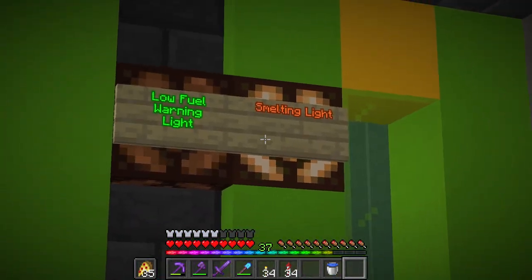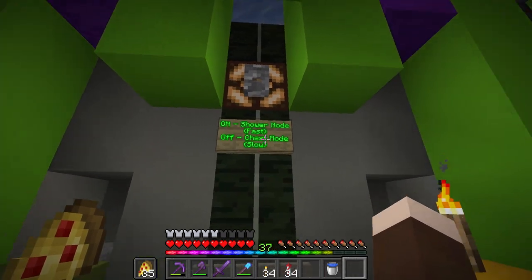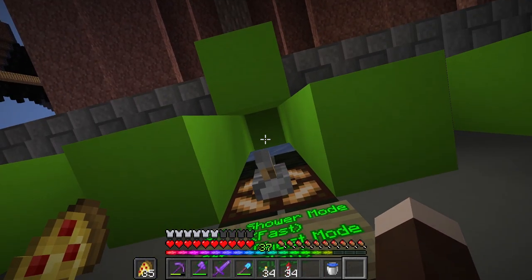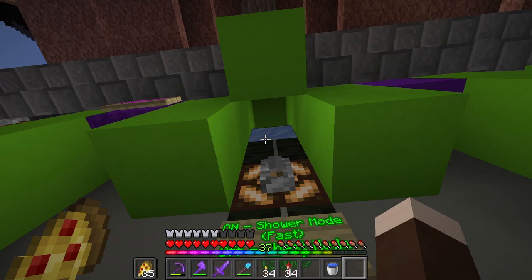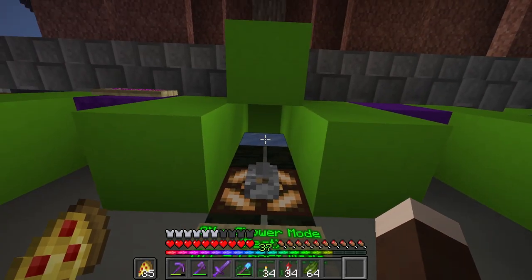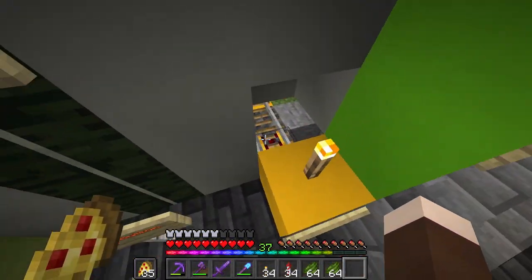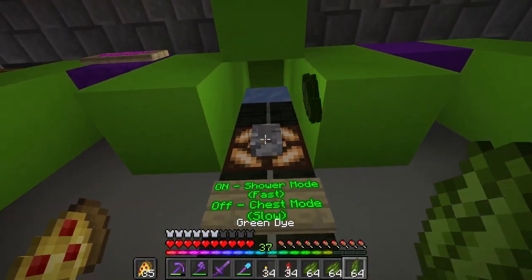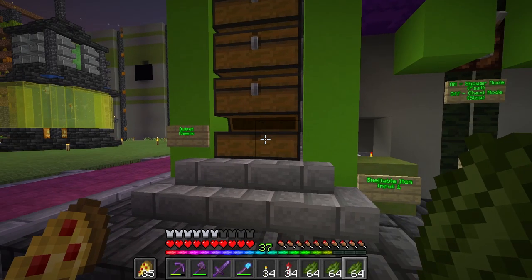Now the smelting light has come on to signify that it is smelting items. Right now the light is on so we are in shower mode, and any second now we will get the items we smelted — our big green dyes — they come one perfect stack dropped right on our head. Here comes another one. If we drop a bunch of stone in here — like two shulkers full — and we just want to come back later, flip this switch. Now it's off, it's in chest mode so items will now start going into the chests.